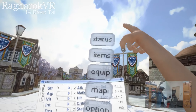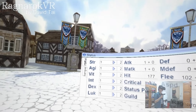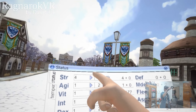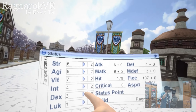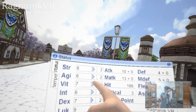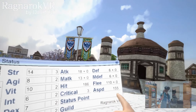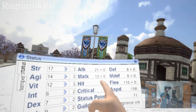Let's start with our status menu UI. From this, we can actually put our status points. I designed this with a renewal equation. This is only level 1, and we can see that all these stats will have correct effects on our abilities.